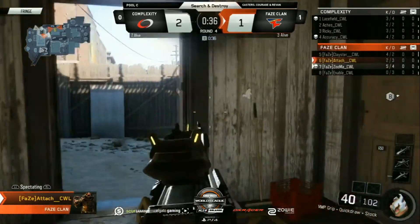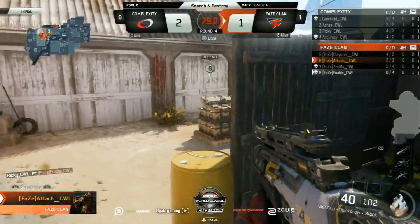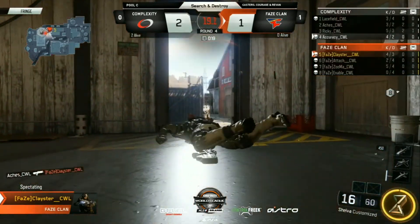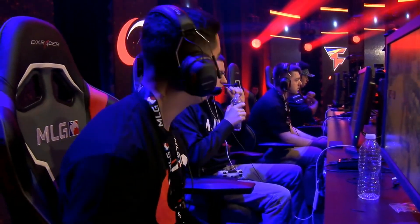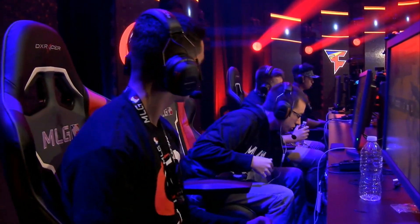FaZe still with the bomb planted and the number advantage, all sides against Cole. Nice job by Ricky to at least get an entry. Attach gets spotted — some shaky shots! Just like that, it's Klay in a 1v3. Things fall apart for FaZe; it's going to be a 2v3 clutch for Complexity despite the bomb being planted. They don't play for trades, get isolated, and get overwhelmed. Klay the whole time was basically in Rails, didn't know where to position himself. Ricky just makes the play happen with the RK5 — shows why it's arguably the best pistol in Black Ops 3.